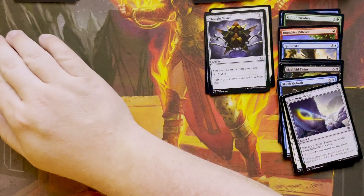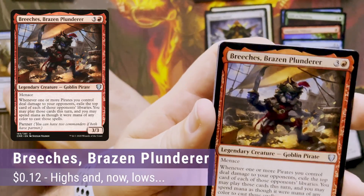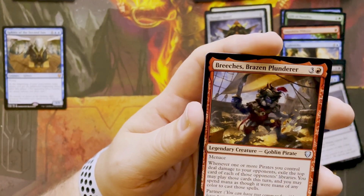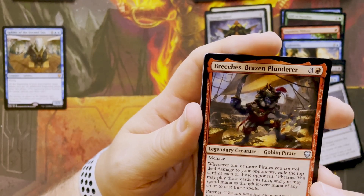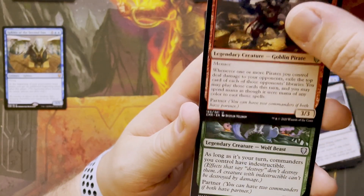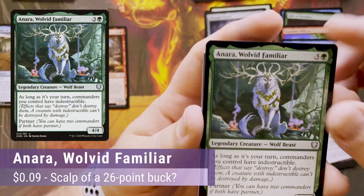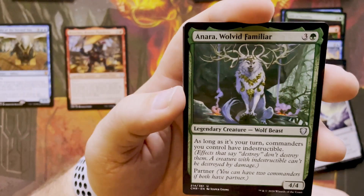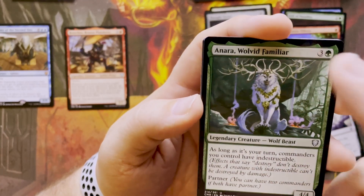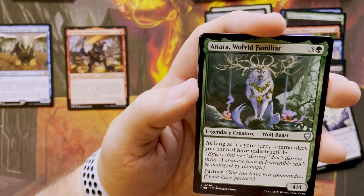I've got Breaches, the Brazen Plunderer — a Goblin Pirate. Three and a red Legendary Creature, Goblin Pirate, menace. I wasn't too impressed. Next up, another partner: Anara, Wolvid Familiar. Three and a green — as long as it's your turn, commanders you control have indestructible. Kind of cool, and it has partner.